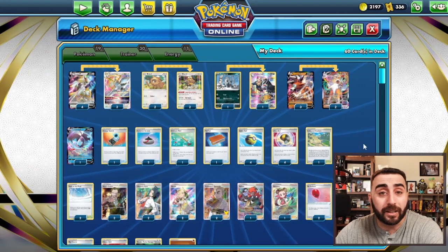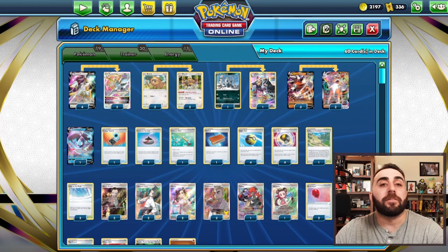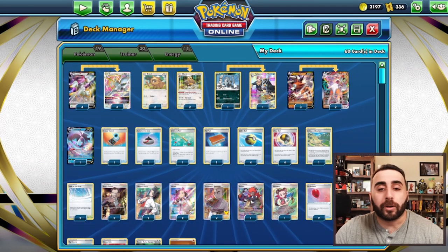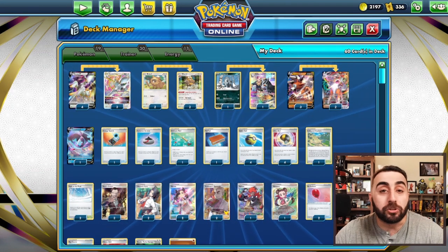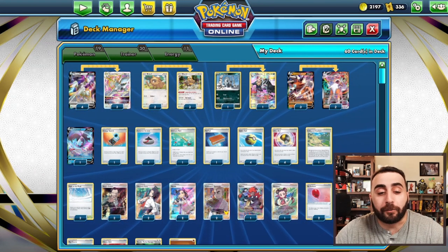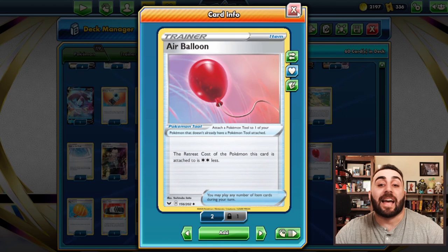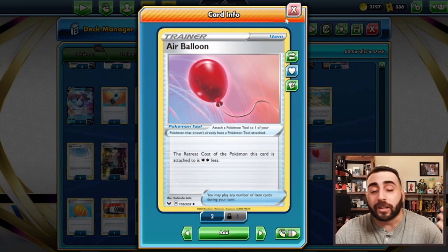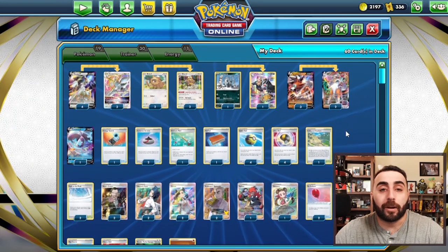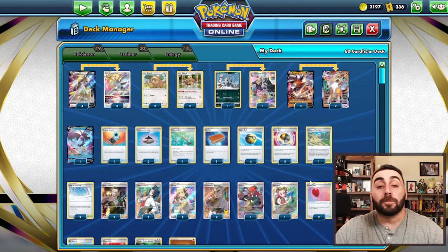Maybe you want a second Lumineon, or maybe you find out Mew isn't as big of a deal and you don't need the Mighty Yina — if you draw into it at wrong times or start it somehow, you could definitely drop that for something else. The Air Balloon helps get things out of the active that we might not want, and we can Starbirth for an Air Balloon, a Big Charm, or a Double Turbo Energy — whatever we need.